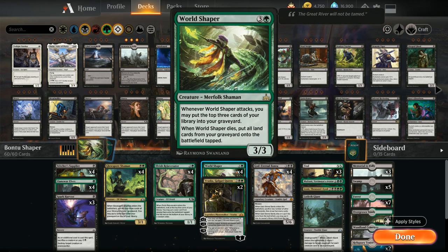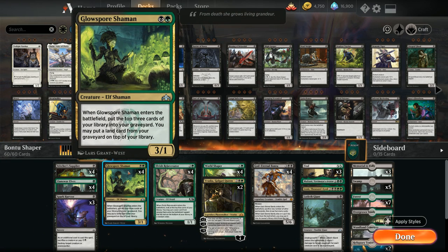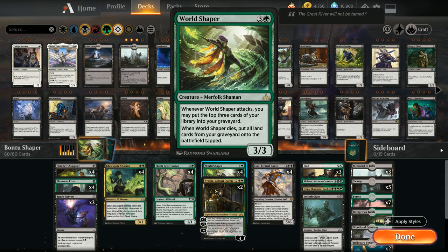After drawing all those cards, World Shaper triggers and returns all the lands from our graveyard back to the battlefield — including all the lands we just sacrificed to Bontu, plus any lands that were already in the graveyard. We've got a lot of ways to mill ourselves: Stitcher Supplier, Glowspore Shaman, and World Shaper attacking all help put tons of lands in the graveyard.